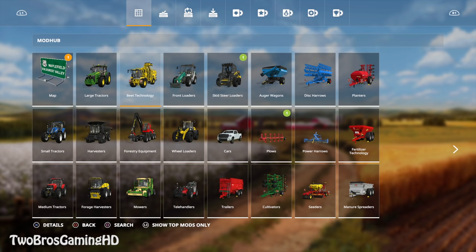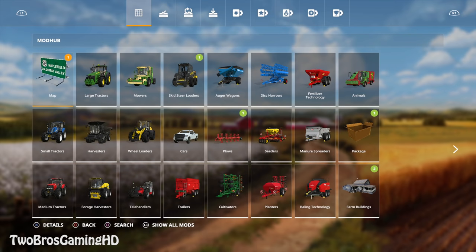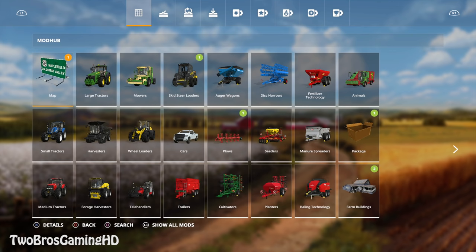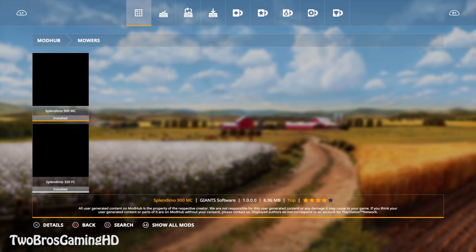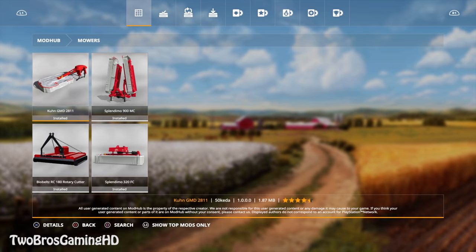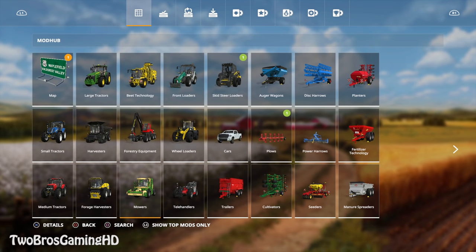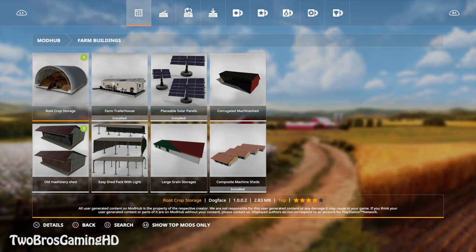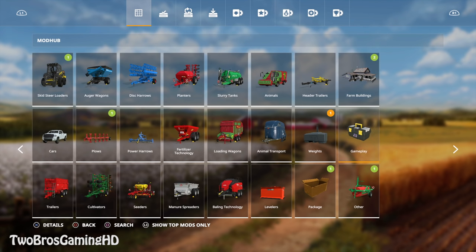You can see right here something is changing. If I press L3 again, it says 'show top mods only.' If I press it again, 'show all mods.' So now we should actually see all mods. For example, we've got the big technology right here, which is not shown when I have 'show top mods.' Also, front loaders right here are in the game, which are not there when I just go for top mods. If you just press the left stick on your controller, you will actually get every single mod that is available on PS4 and Xbox One with only one touch.